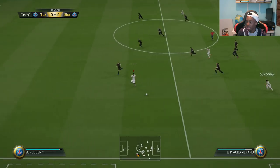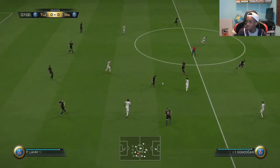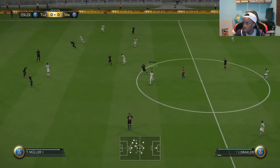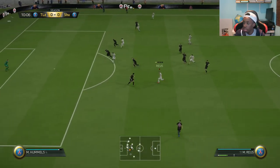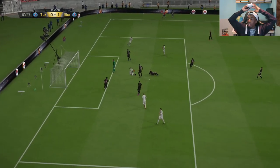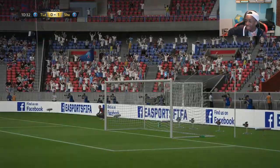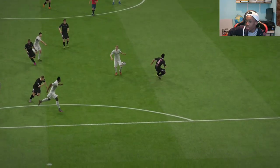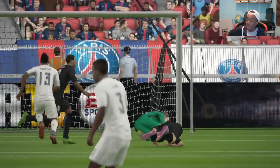Reus, Gundogan, Aubameyang. Vidal, Robben, Gundogan, Draxler — this is good stuff, still keeping it going. Reus — here we go, oh my goodness. I don't even know how to explain that other than just absolute beautiful football. Patient — Reus with the perfect pass, Aubameyang with the composure, and he applies the finish to make it 1-0.